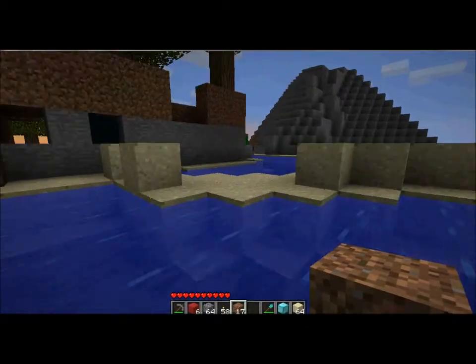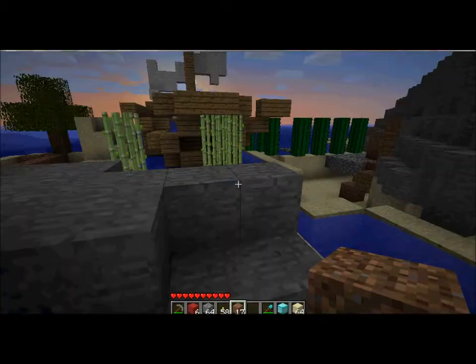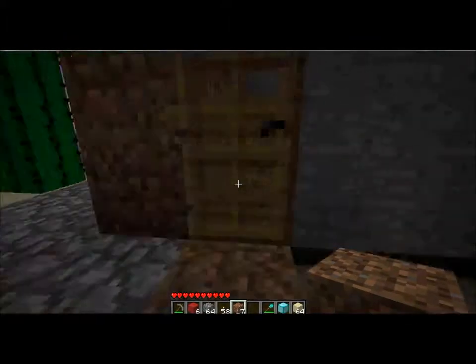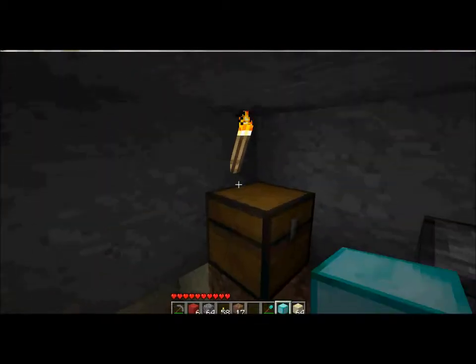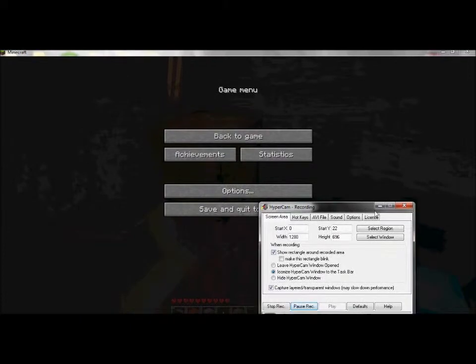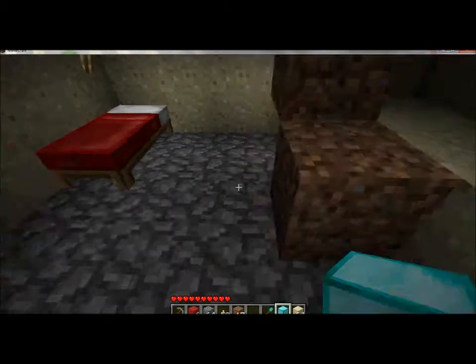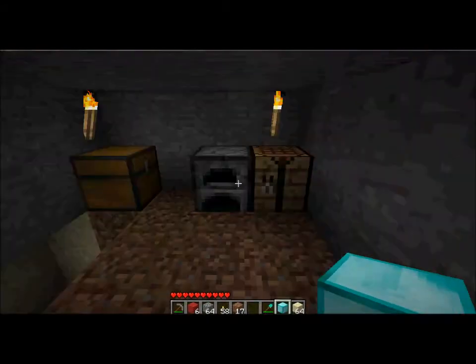Oh look, trees are going. Sorry about that, there's something wrong with my HUD — it keeps flickering up and down on my screen. I don't know if it's affecting what you can see, but if it is, I'm sorry.